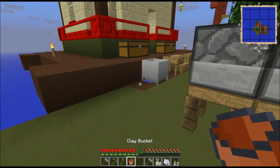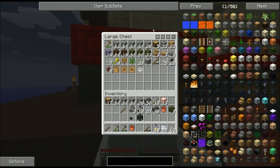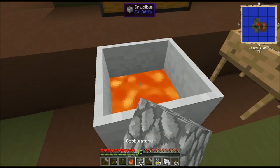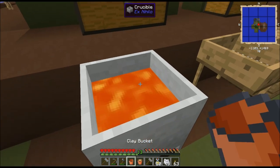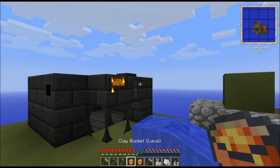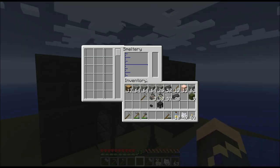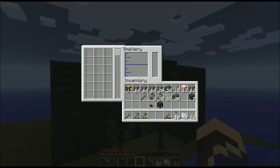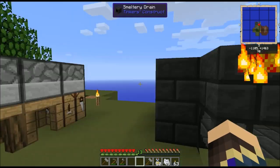A Tinker's Construct smeltery is fueled by lava. That lava needs to go into one of these tanks. I use the seared tank because it actually interacts properly with the smeltery UI — not all of the other ones do; it's a little bit of a bug. I've been cooking down cobblestone to get more and more lava. Now I'm sacrificing my last two clay buckets to get two buckets of lava, giving me 2,000 millibuckets worth.